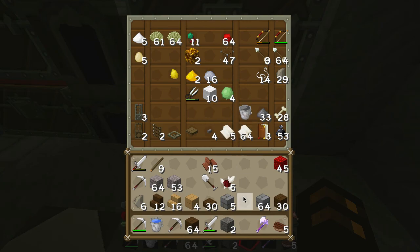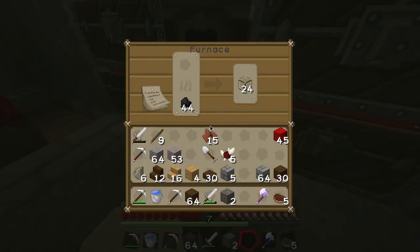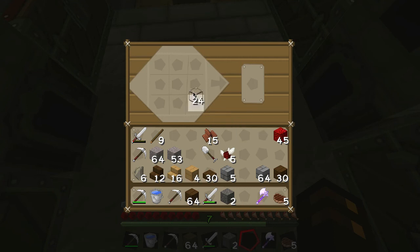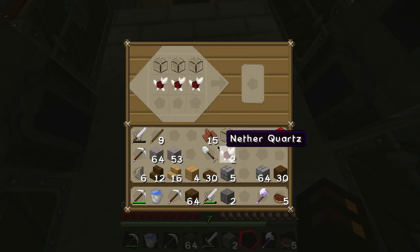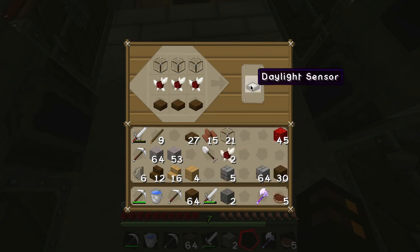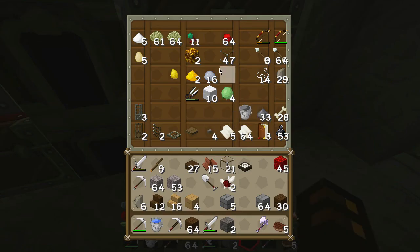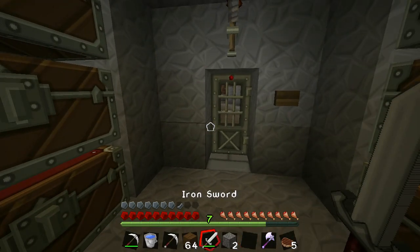I'm looking for glass. I think this is how you make a daylight sensor — slabs — yes, this is how you make one! Excellent. That's what I want to do. I also need to make more books.